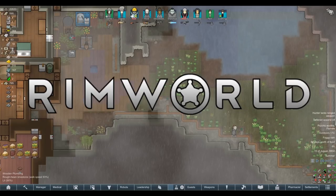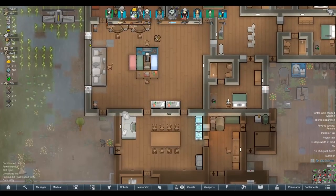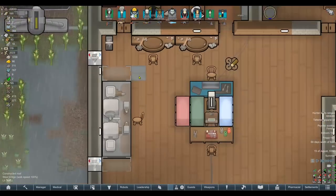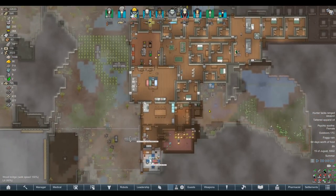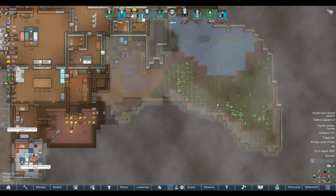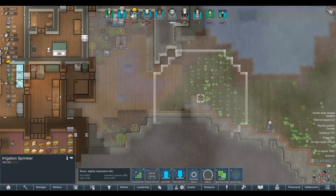Welcome everybody to Rimworld. Yesterday we had a lot of progress with things, just weird little things really, like the irrigation sprinklers, the workroom with the extra cabinets. What matters is that yesterday after we finished, there were a lot of comments giving me a heads up with regards to the irrigation sprinklers.